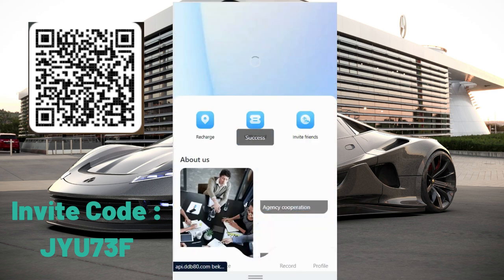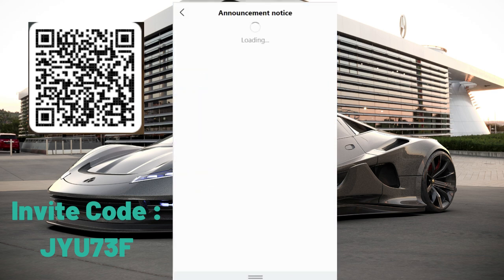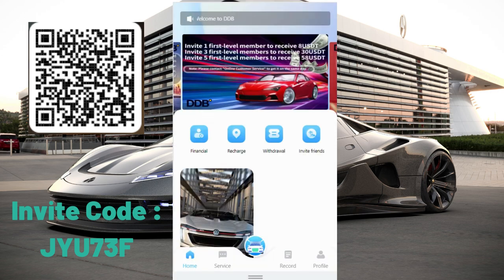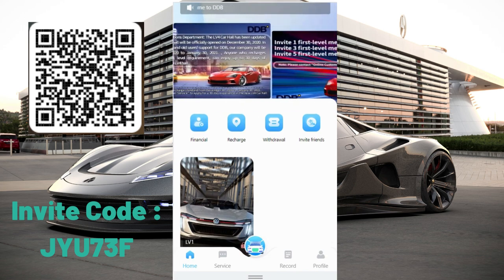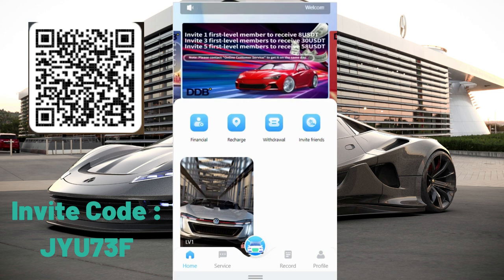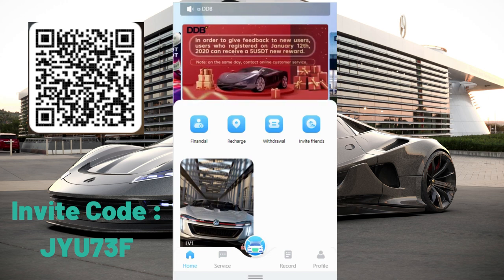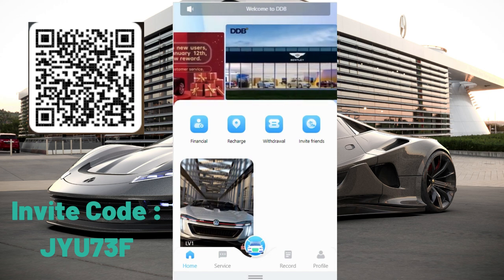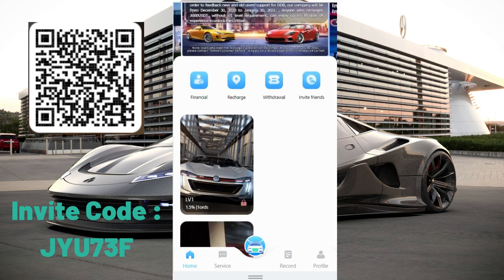When you enter the platform, you can see your sign-up bonus. Invite one first-level member to receive 8 VCT, invite three first-level members to receive earnings in your city, and invite five first-level members to receive 15.8 VCT. You can get additional rewards like this if you invite people — there are more rewards you can read and check out yourself.